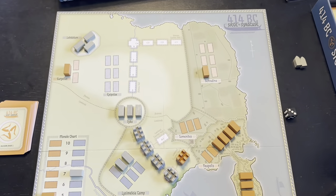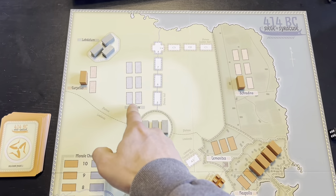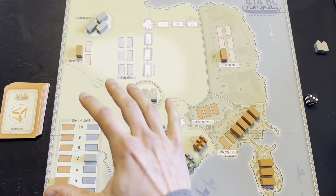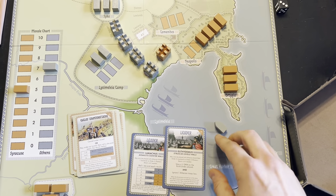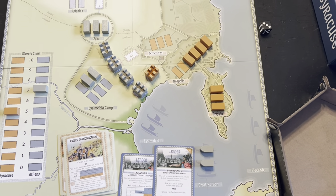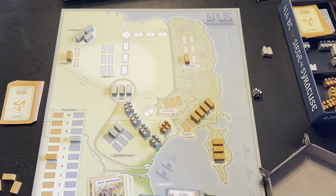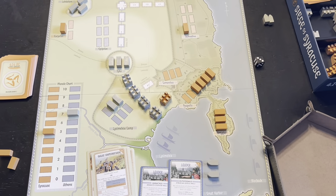Now we're going to want to start building up here in the northern section, and I'm guessing we'll want to get some troops here in the Epipoli. I've got a couple of leaders available and some ships ready to move into blockade positions. We'll continue from there — I'll come back and let you know how it's going as we continue the Siege of Syracuse here in 414 BC. We're well underway and doing pretty good.